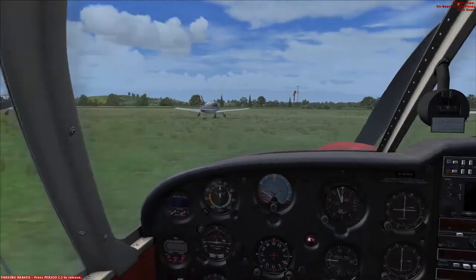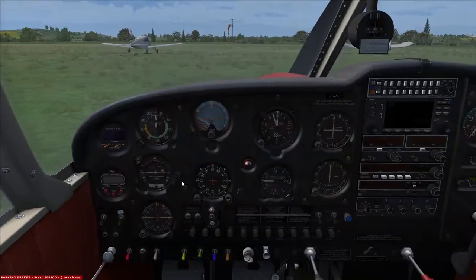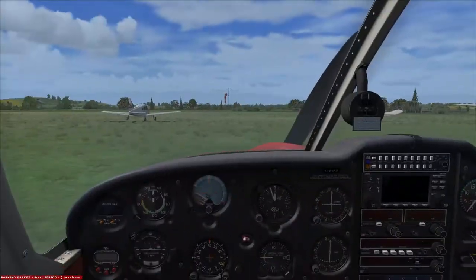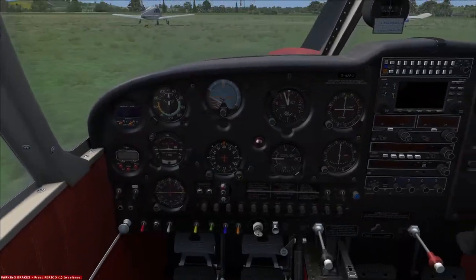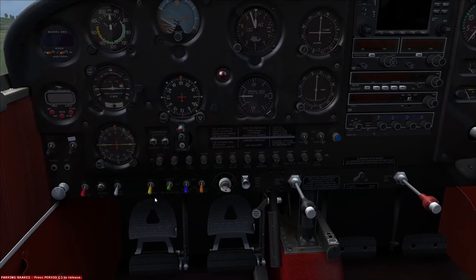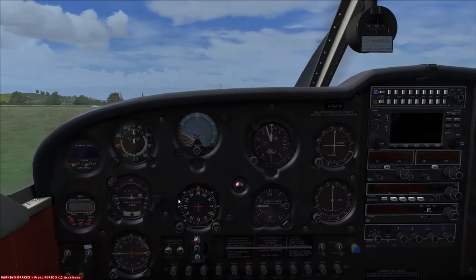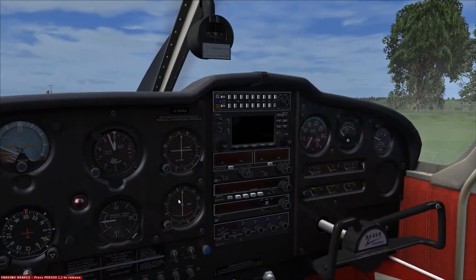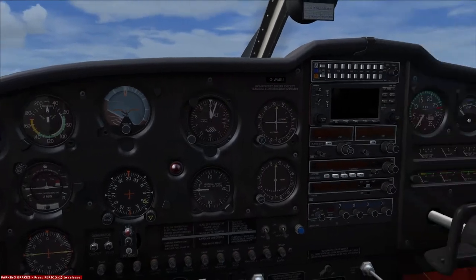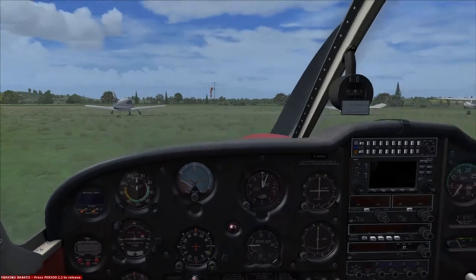First we'll open up our little side panel to let some air in, which is always quite nice. Hatches and harnesses are all secure, which is fine. Parking brake is on, that's great. Radio and avionics are off, that's absolutely fine. Instruments are all fully legible, which is great, and I've just put the QNH in on the altimeter — that's why it jumped.